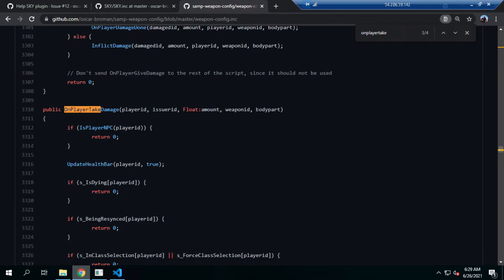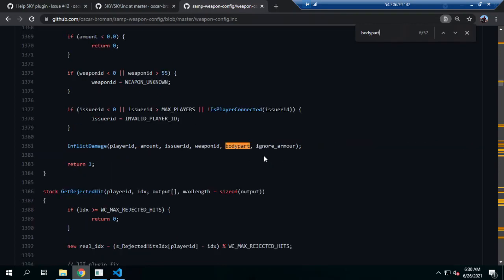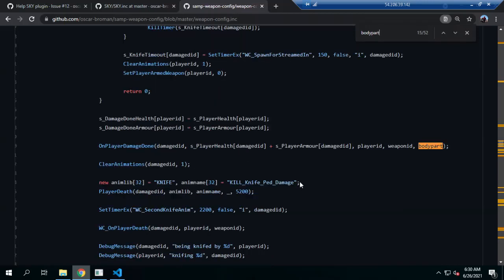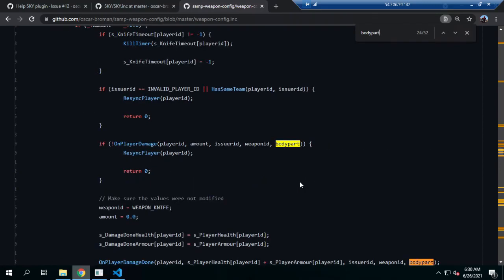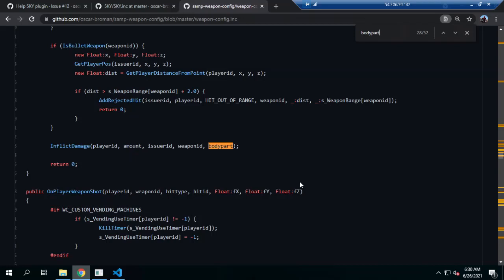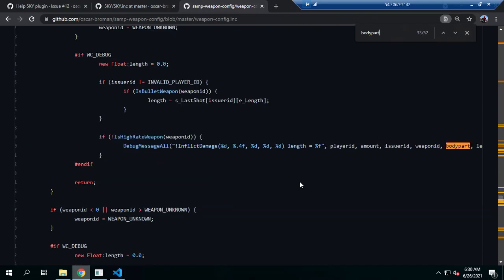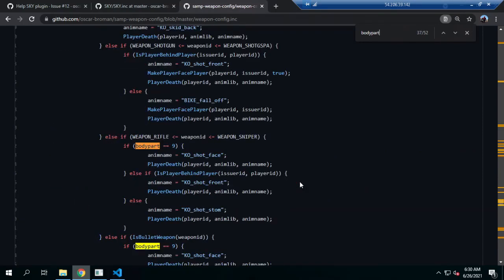It is very important to get a variable about a body part. In the weapon config from Oscar Broman, there will be input about a body part system, so each body part will have an ID. This is very important because every body part has an ID using an index, and we can refer to it by name.